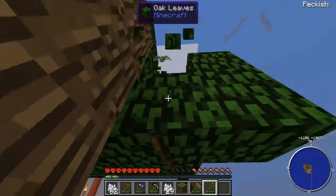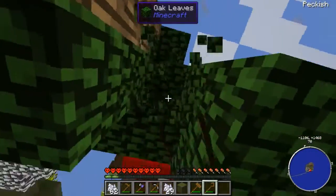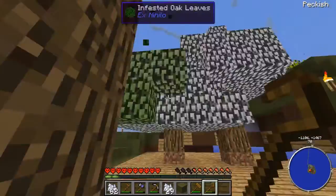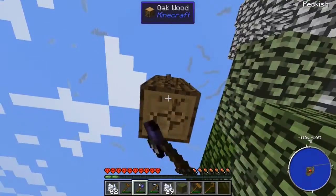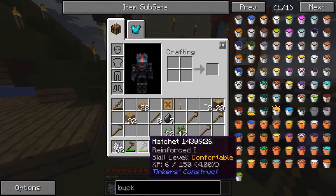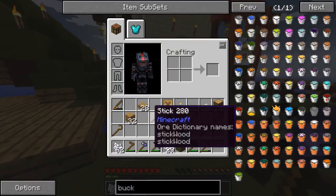I may have made a boo-boo there. I don't know what I've done. So this axe doesn't work any quicker, but it should have more durability. Can you see anything's durability by pressing F3H?